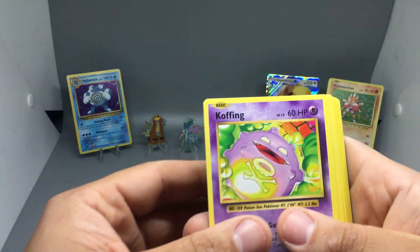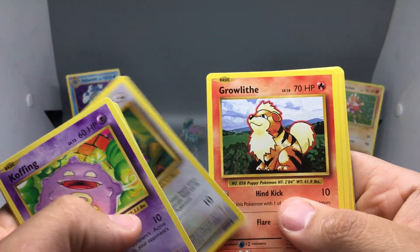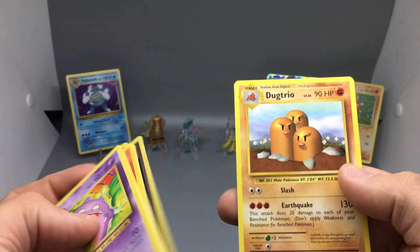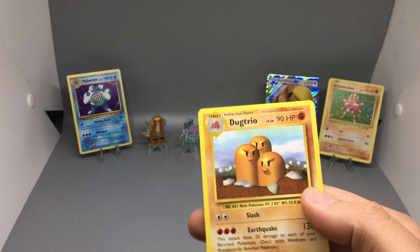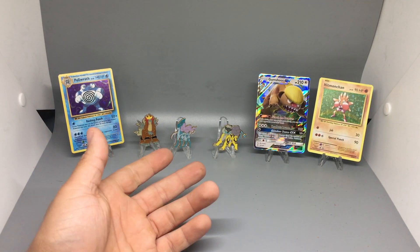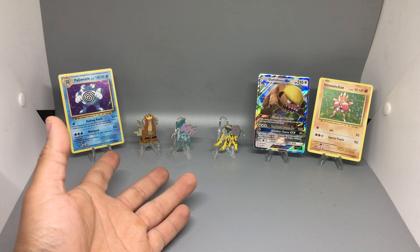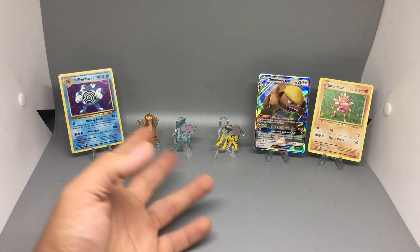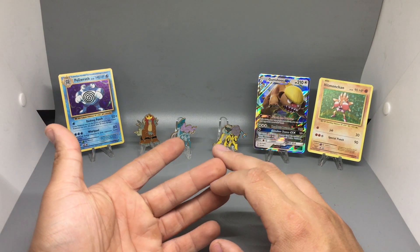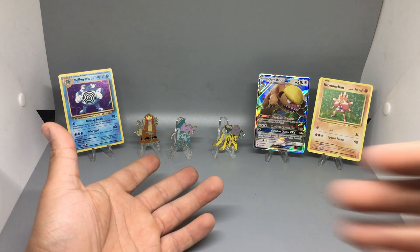Final Evolutions pack: we got a Koffing, Kakuna, Charmeleon, Rattata with big old teeth, Growlithe, Nidoran, Vulpix, Sandshrew, a reverse Pokédex, and a Dugtrio. It's not an Evolutions opening if you don't get a Dugtrio, Electrode, or Starmie. So thank you for watching. Three out of nine is actually a good ratio — my box was solid, I'm happy with it. Two regular hollows and a GX. I hope you guys have some great pulls. Happy Black Friday, happy hunting. I hope you guys find some good deals, and just know that I appreciate you. Thank you for watching — I will be posting again shortly.